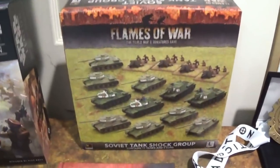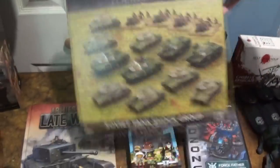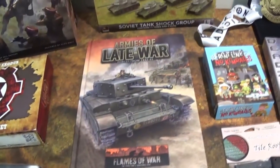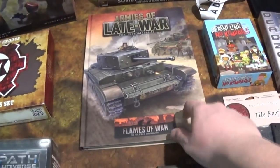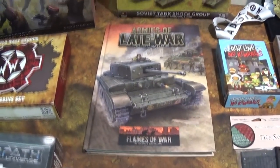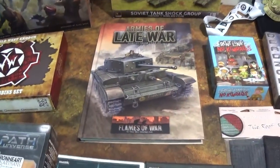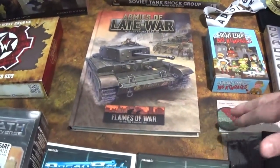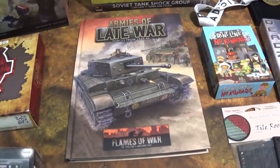We got the Flames of War Soviet Tank Shock Group, and we got the Armies of Late War book for free. Rob gave us a bunch of tanks for Flames of War and we can use those. The El Alamein set that came out for version 4 last year is for mid-war, but this has everything you need for late-war stuff. The points systems are completely separate - a tank could be 100 points in one, and 6 points in the other.